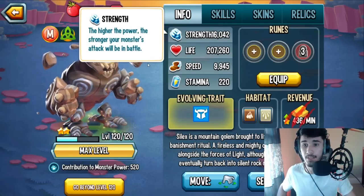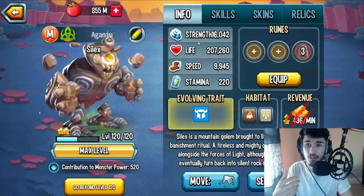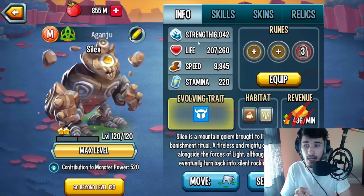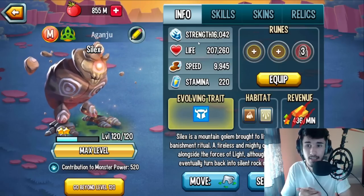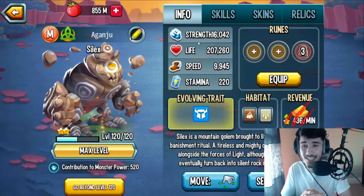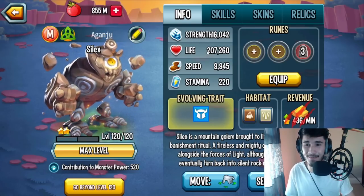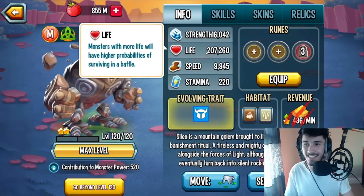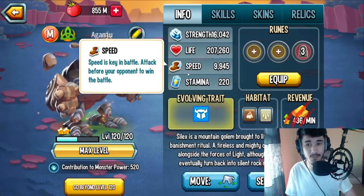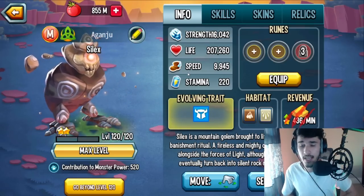At Level 120, he has about 16,042 Strength — I've never seen that before. That is the highest power stat in the game at the moment; from every single monster I've reviewed, this guy has the highest Strength. He also has 207,260 Life, which is insane — the highest life as well. And 9,945 Speed, so the stats are actually pretty good overall.